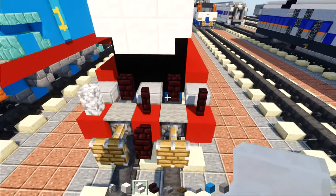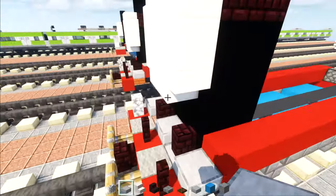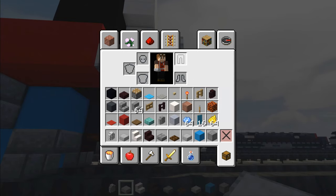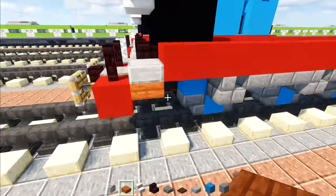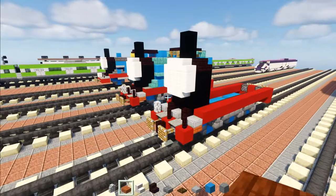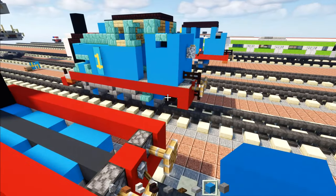So then underneath the walls we need to add in a smooth stone slab, so let's do that. And let's add an acacia slab right underneath the outer smooth stone slab. You'll notice the angle of this one is much different from the one before. So now we're going to work on the coal bunker in the back.